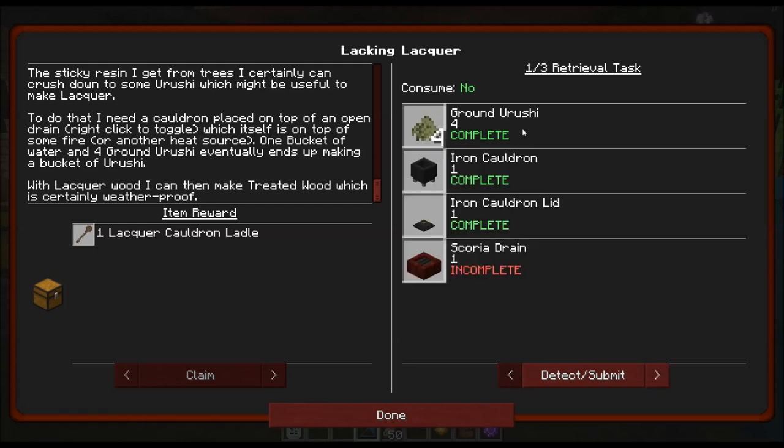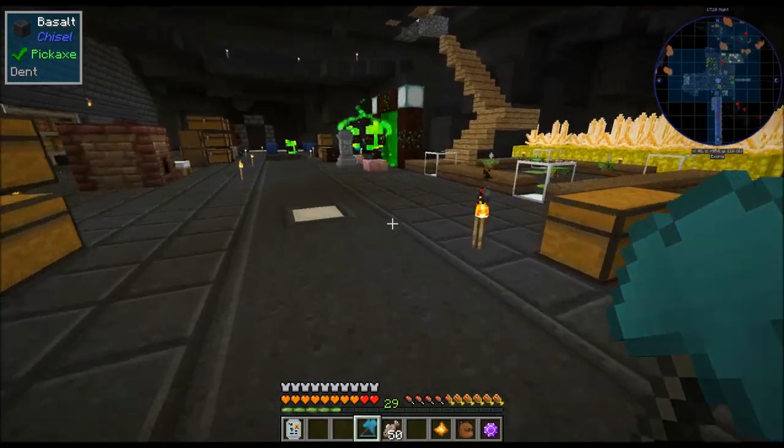So we need ground urushi, iron cauldron, iron cauldron lid, and a scoria drain. I've already made the iron cauldron and the lid, and also made some urushi ahead of time.